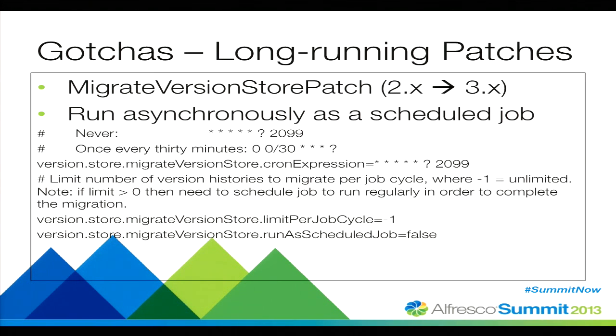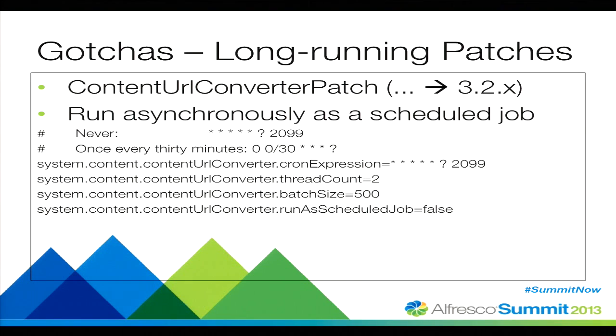Long-running patches are instances where Alfresco appears to be doing fine from the logs, but it just stops. Some of these you can run asynchronously as scheduled jobs. You can flip a few parameters — the cron expression and the run-as-scheduled-job flag — and run those asynchronously. This specific one is for 2.x to 3.x, migrating the version store from lightweight to the version 2 store. The next one is the content URL converter patch, which is when the alf_content_url table came to fruition — specifically for the 3.2.x upgrade. You can set cron expressions, batch sizes, thread counts, and run it as an asynchronous scheduled job.